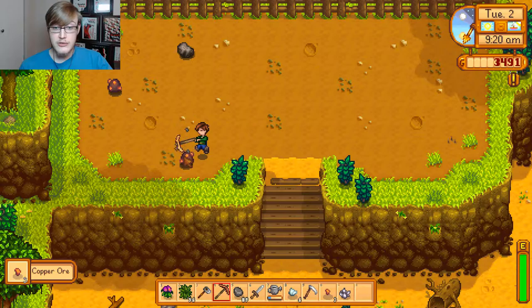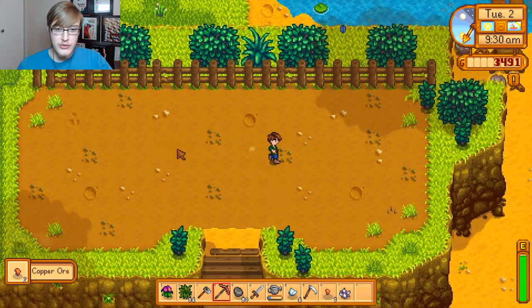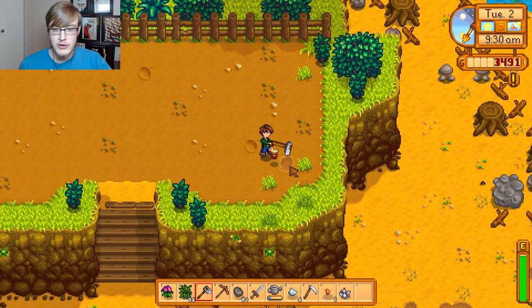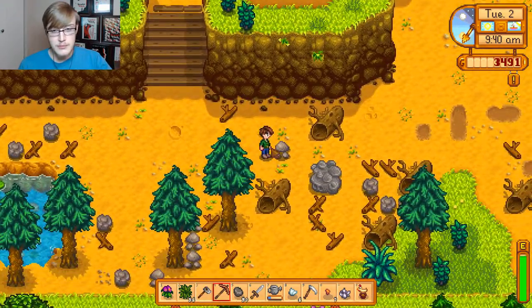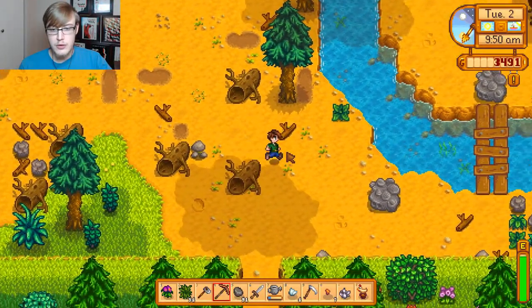We've got an artifact spot up on our little stone quarry. I wish you could buy more tools so you could put multiples of them in certain areas in case you forget to grab it out of one box. Another chicken statue - lovely. We don't need that though, so we're just going to sell that. I don't think it'll bring in much money, but it's worth it at least.